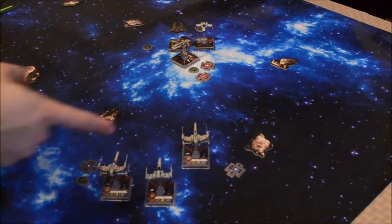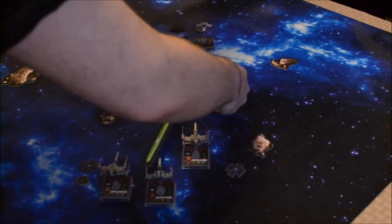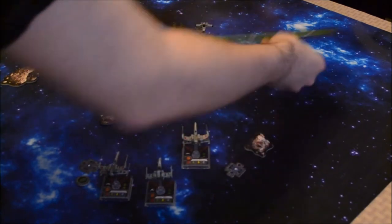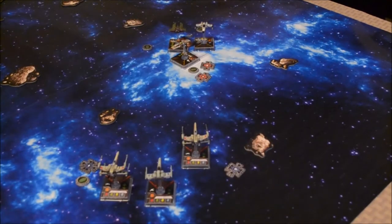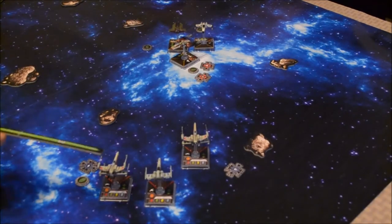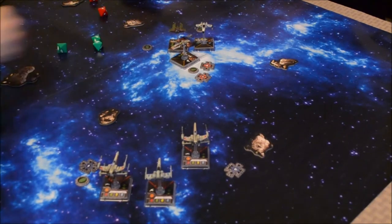Now attacks at pilot skill 7. The Y-Wing has to attack Biggs since he's in range. Cavill's ability gives one extra attack die if attacking outside your firing arc. Hit blank — and I got an evade, so no damage. Z95 will tackle Wedge Antilles — two attack dice, I get three defense dice. Wait, I forgot to use his ability: at the start of the combat phase you may remove one focus or evade token. You can't use it anyway because you've already got a focus token and no evade token. No damage.